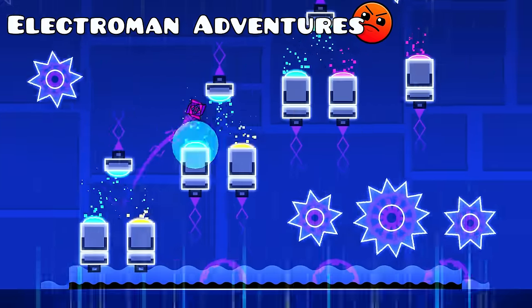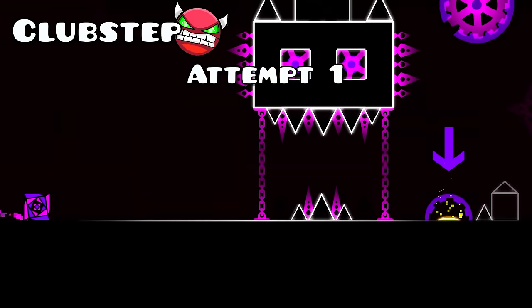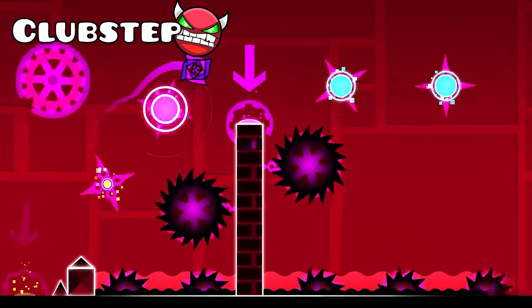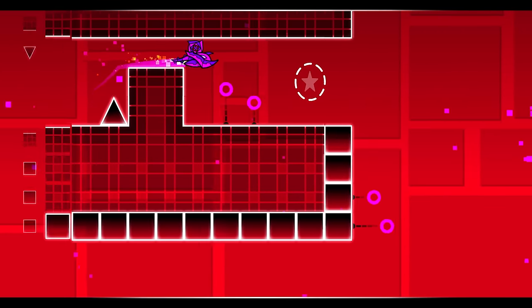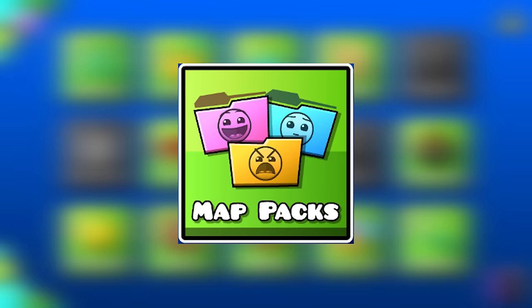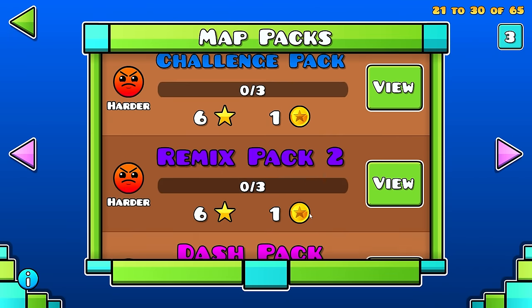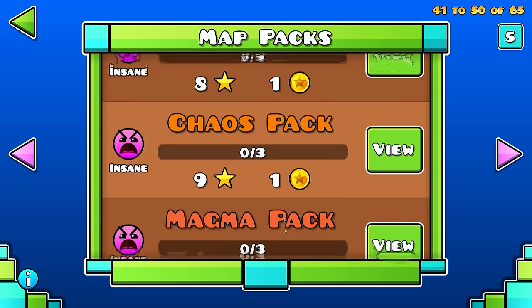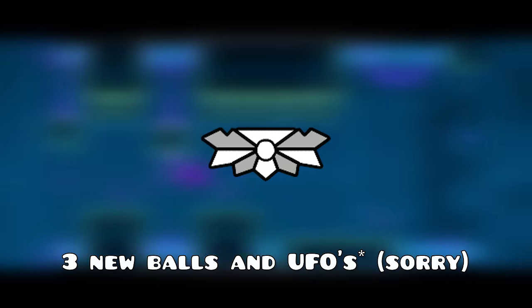Geometry Dash 1.6 introduced fan favorite Electro Man Adventures, controversial first demon Clubstep, three secret coins to all main levels — which is just an unbelievable addition — map packs altogether, which have aged poorly although were incredible at the time, two new colors (primary black and secondary black), four new cubes, two new ships, four new balls, and four new UFOs.